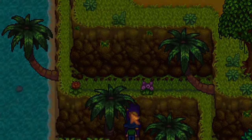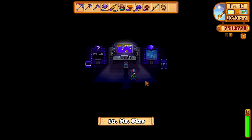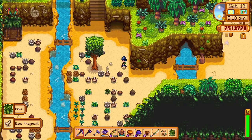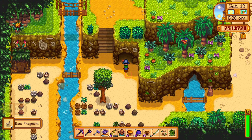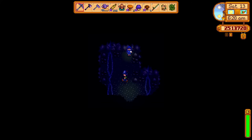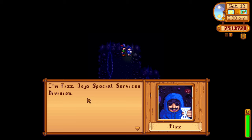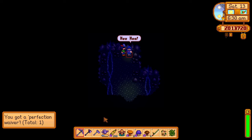After you have collected 100 golden walnuts on Ginger Island, you will receive a special letter from a member of Jojo's Special Services division, inviting you to visit him in the watery cave on Ginger Island. That watery cave is the Mushroom Cave there, and he will offer you a perfection waiver which grants 1% progress towards perfection. The price of a waiver is 500,000 gold, which if you have a lot of and don't know where to spend it, here is the perfect place.